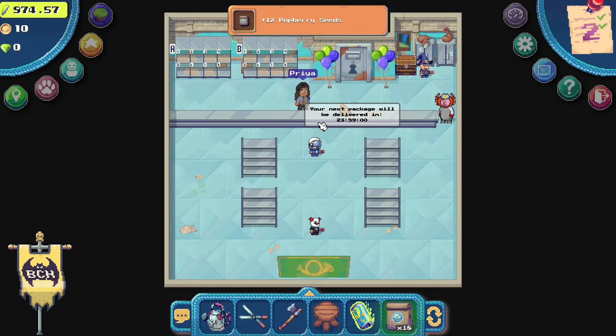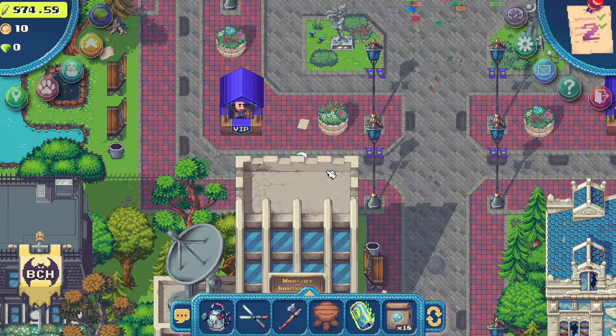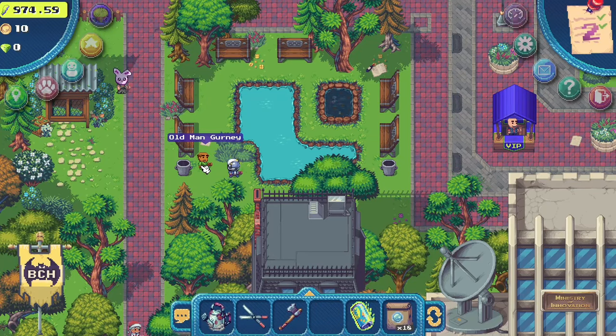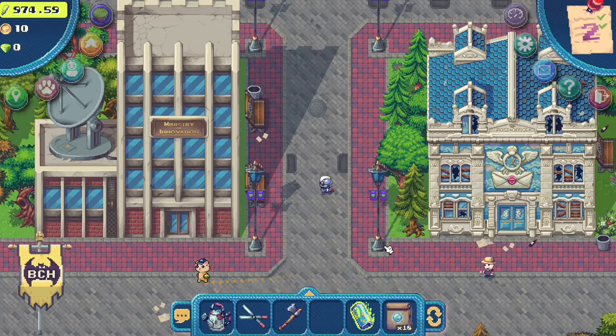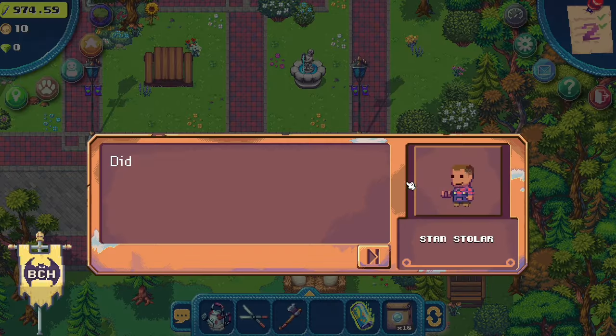After crafting the stool we need to deliver it to Old Man Gurney. Since we're already near the post office, let's go inside and claim our free random item — you can come here and claim items every 24 hours. There is also a free storage on the top right where you can store unused items to free up space in your inventory. Let's go back outside, deliver the stool to Old Man Gurney, and then head back to Stan to finish the quest. You'll notice that these quests are introductions to resources, tools, and industries that we need for level progression.